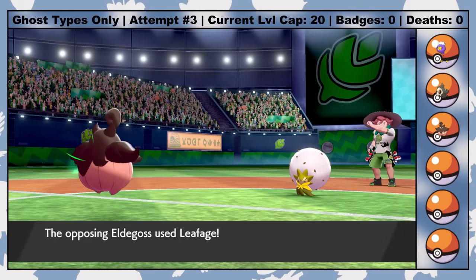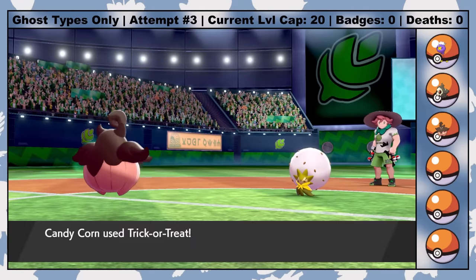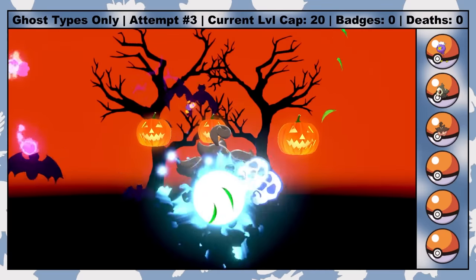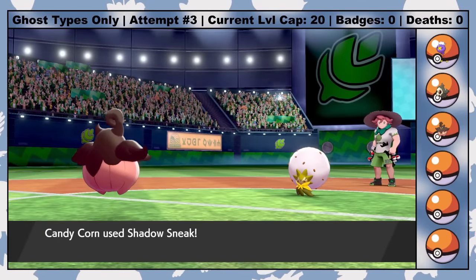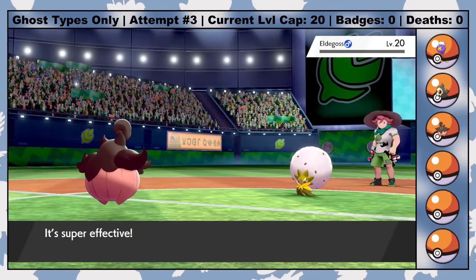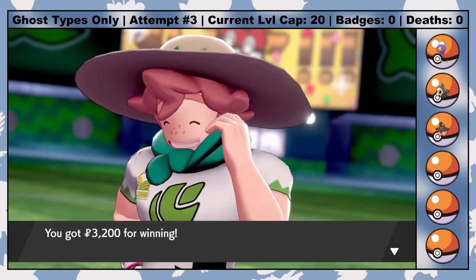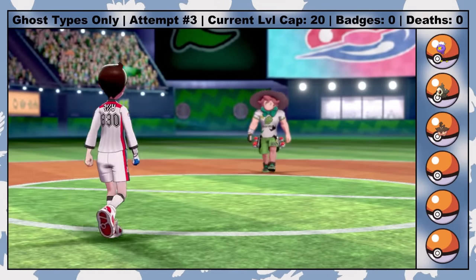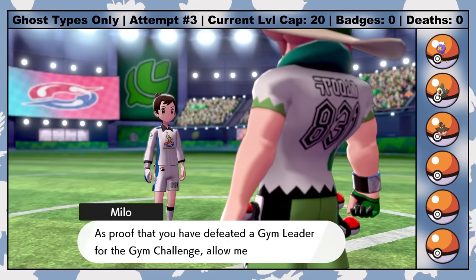With Dynamax over, I switch to Candy Corn on a soft Leafage. Candy Corn hits Eldegoss with a Trick-or-Treat, a cute little signature move that adds a Ghost typing to the targeted Pokemon. This means Candy Corn's priority Shadow Sneaks now do super effective damage. A few turns later, Eldegoss goes down and we've won our very first gym badge. I'm glad I got to pull off using Trick-or-Treat at least once — it really puts me in the Halloween spirit.